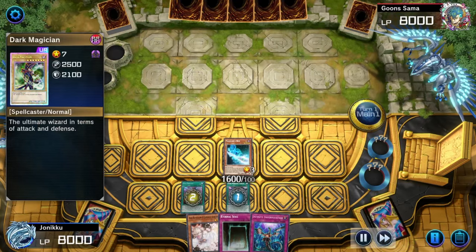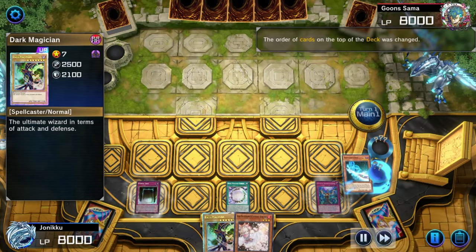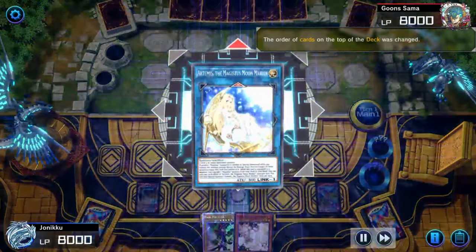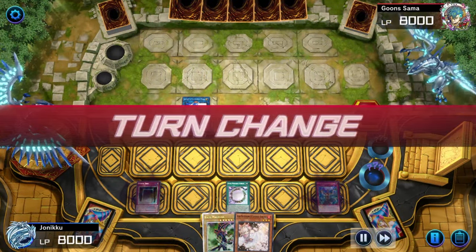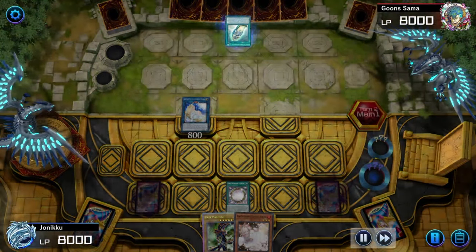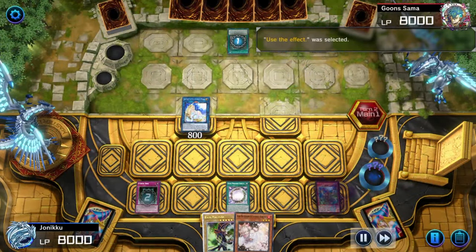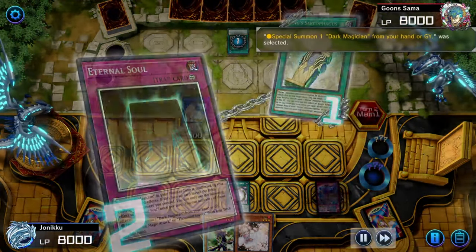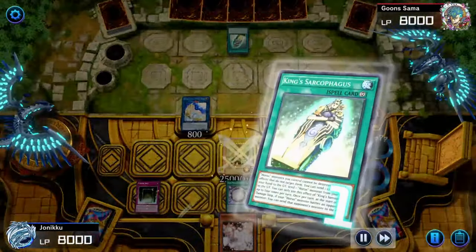Is there a level three tuner that's like Assault Synchron where it just gets summoned from your hand? Because I feel like that'd be pretty good with Dark Magician instead of just wasting my Ash Blossom. Using Dark Magician with Diabal Star to summon Baron — instead of using Ash Blossom, maybe just a level three tuner, because I pretty much have Dark Magician on my field a lot.